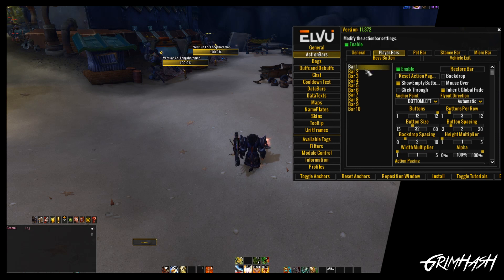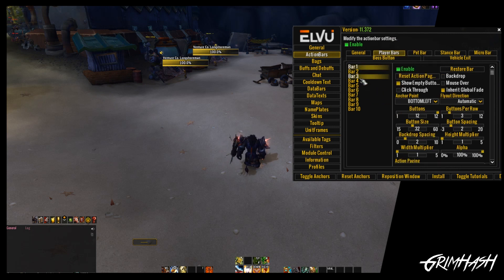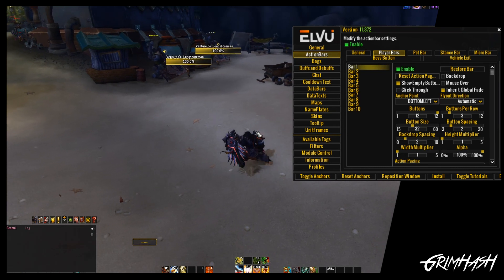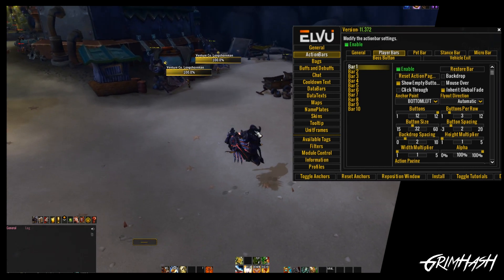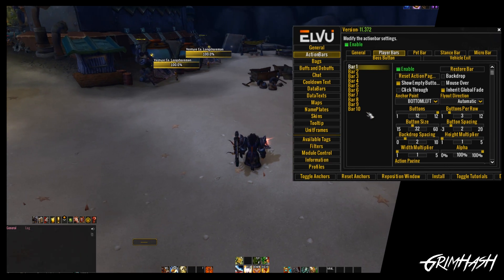Let's get into the bars and actually have a look to see how this works. You'll see these are all my bars that are selected — I have certain ones running on fade and some that aren't. Down at the bottom I generally use four things I'm going to need to click on, whether it be quest items, mounts, whatever it may be. My combat bars inherit the global fade, which is why those disappear and others don't. So we're going to select a brand new bar that I don't have active and activate it.